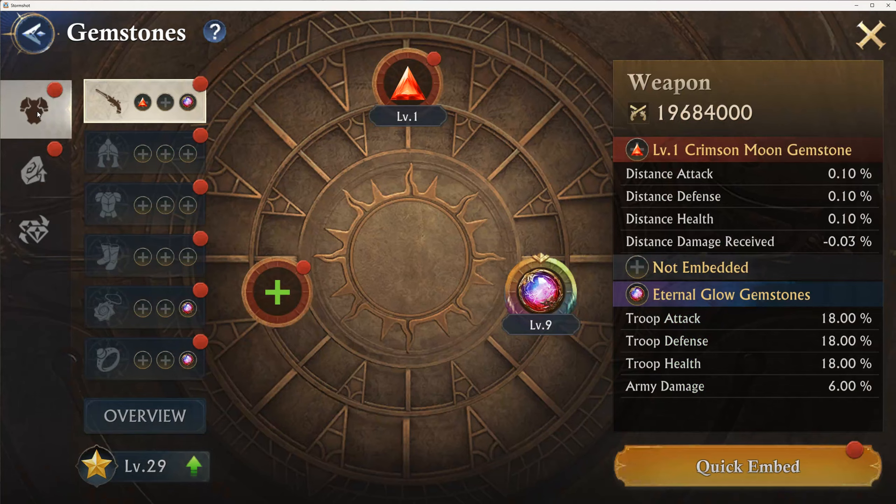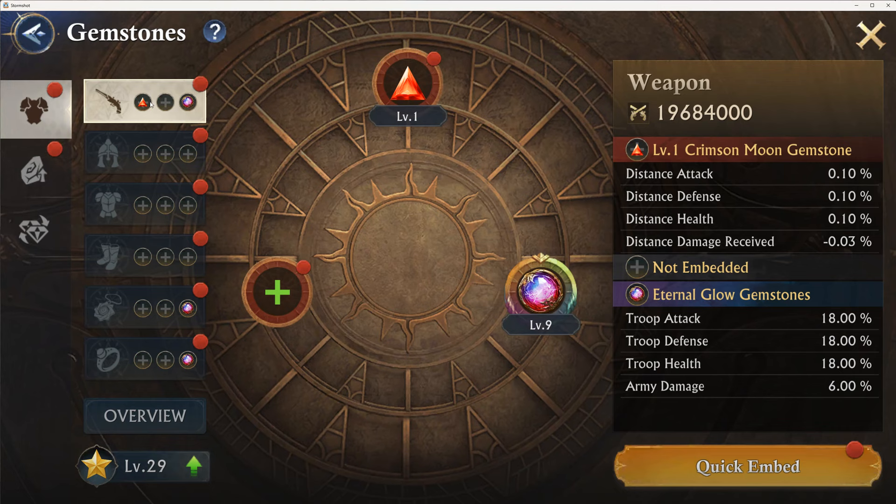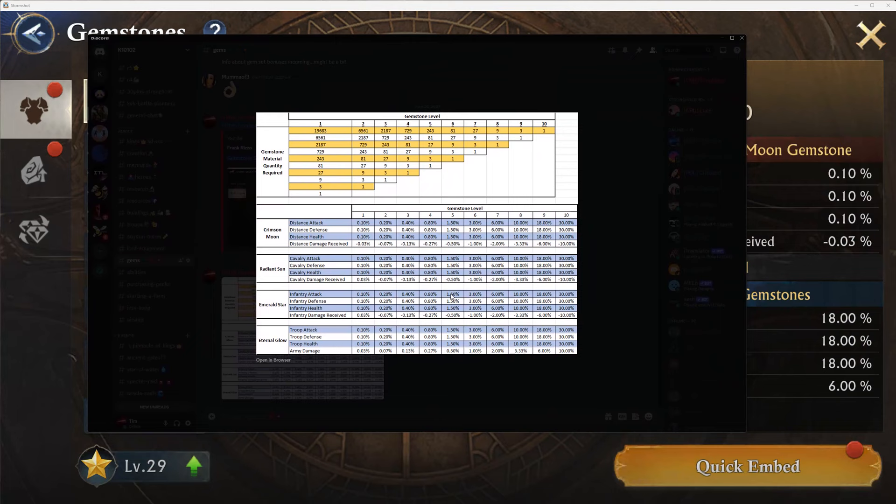Let's make it harder to say. You have three slots. Before you only had two slots, for earth gems. I think this is more powerful the way that they've done these bonuses. I'll show you the chart — it's a 30% bonus across the board for Eternal Glow, plus the 10% army damage.